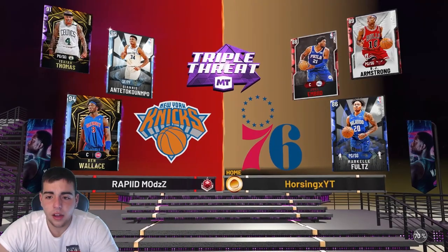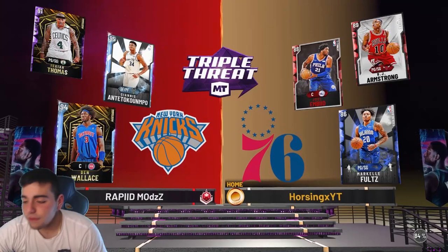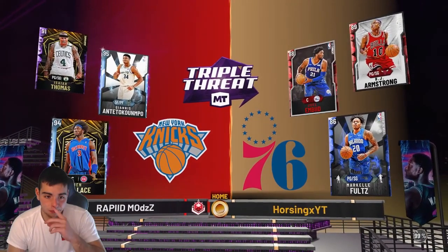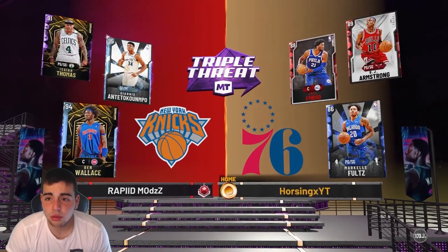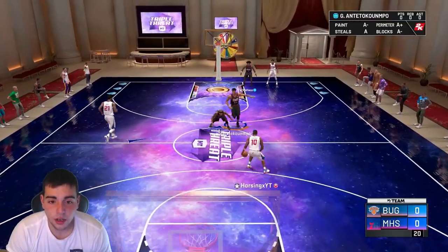We got rubies and a sapphire in the matchup — I'll take it. This kid's about to get destroyed. I'm probably going to just try driving with Giannis. I think Giannis is going to be on BJ Armstrong. This kid's going to get destroyed — I kind of feel bad. I'm going to use Giannis the whole entire game.